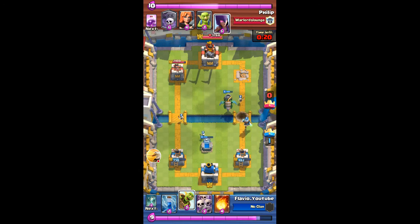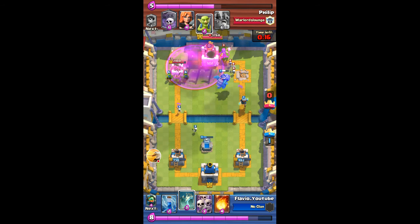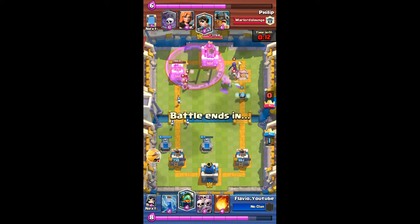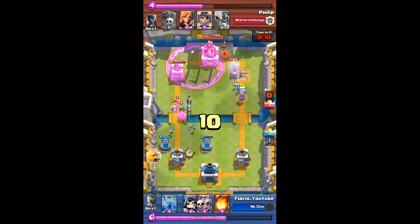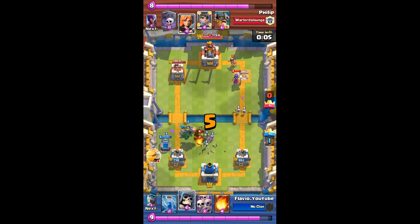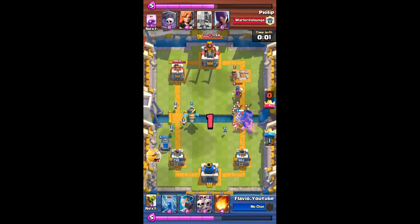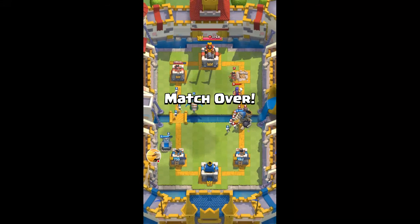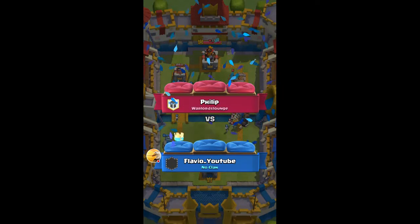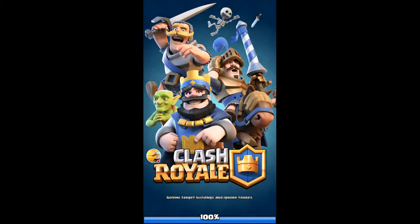I just have to sit here and defend both of my towers to easily win this game. I don't like the idea of him raging his towers — every time I throw in a goblin barrel he just rages his towers, and I don't think that's a good way to defend against it. He's got a princess, witch, and elite barbs incoming, so I just throw a giant skeleton to stop all of them. The game ends right there and I win.